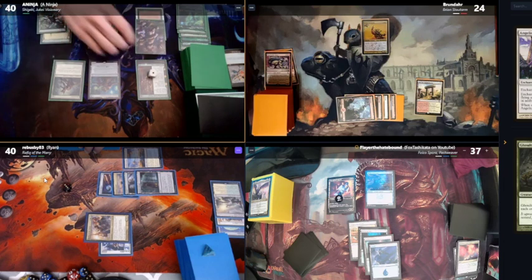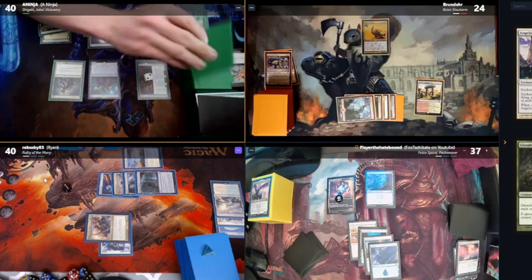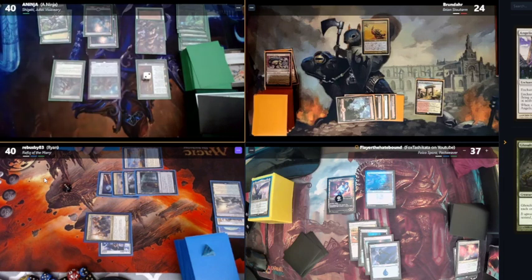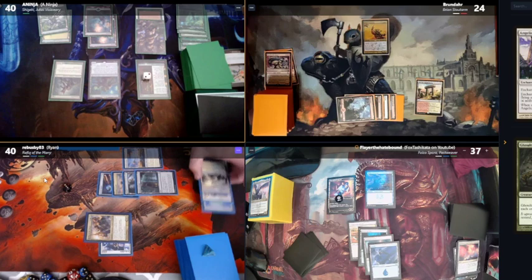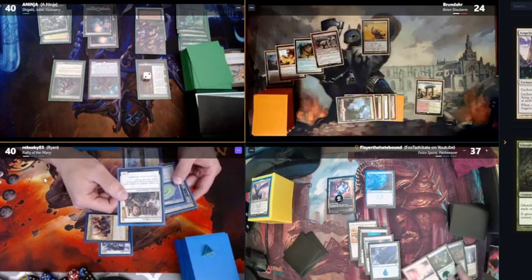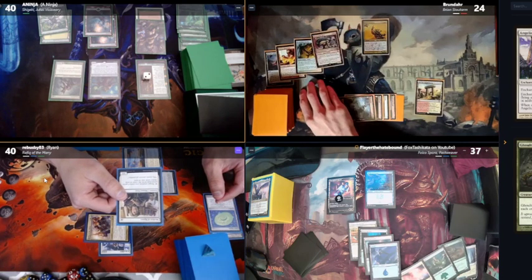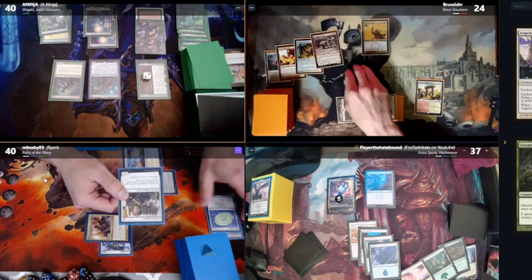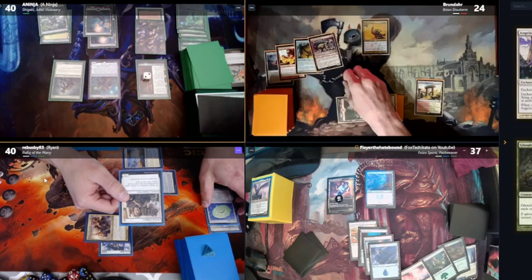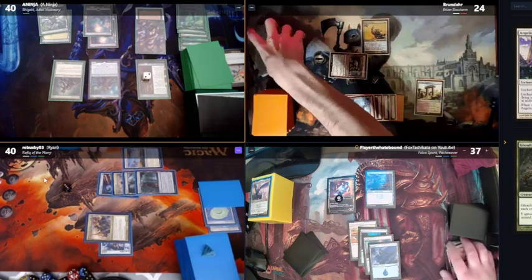I thought I was good with my 10/10 — nope. Untap, draw. I'm gonna exile two target cards from graveyards. Who's got creatures in their grave? I have a Mother of Runes. Let's hit Mother of Runes and Hammerfist Giant. That's two creatures, so I'll gain two life.